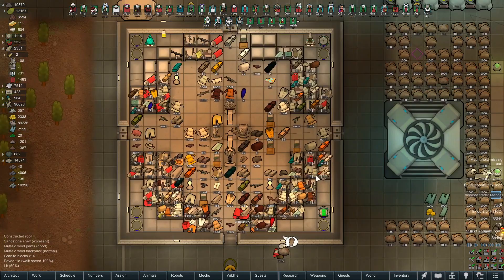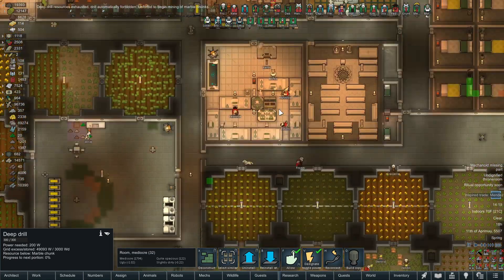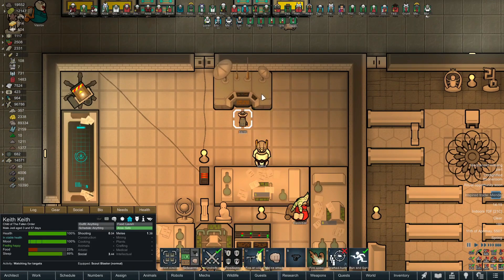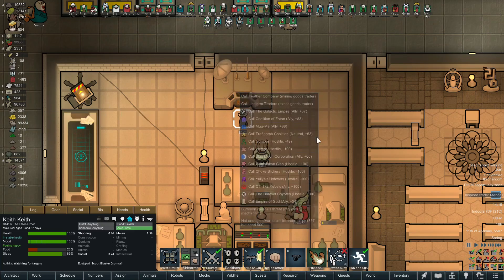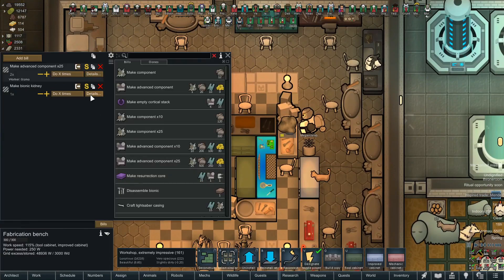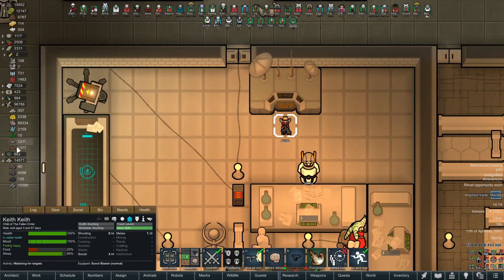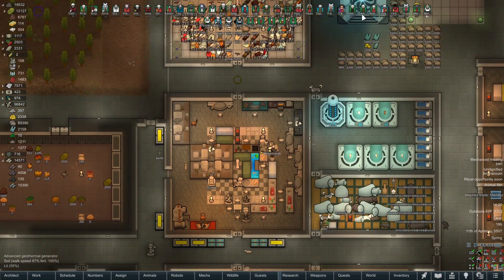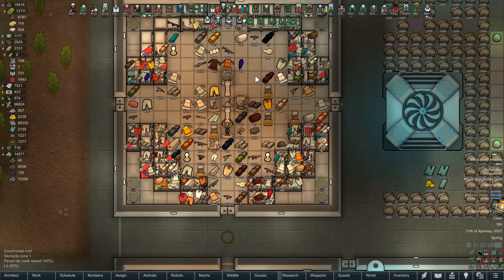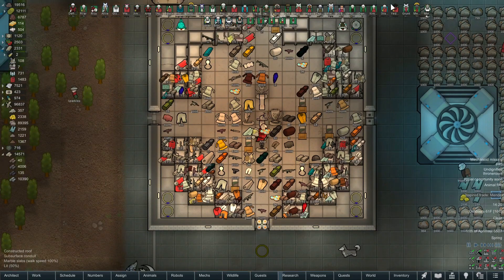We've got one inspired trade — if you guys have been watching the series you'll know we've had a whole series of those, so that's very nice. We also have a mod that allows us to call different traders in for a quantity of silver. But look at this — we don't have the silver. We have less than 500 silver. I don't know what happened, maybe they used it for components. Theoretically if we had 500 silver or more we could call down a trade ship of any kind.